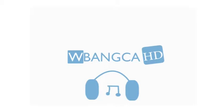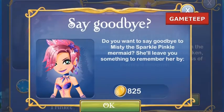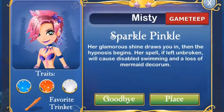Hey everyone, welcome to another video of Mermaid World. Today we're going to be talking about another three-color mermaid. This mermaid is really pink because she has pink hair. The mermaid we're going to be talking about is the Sparkle Pinko mermaid — quite a funny name — and it's definitely one mermaid you want to have in your realm.